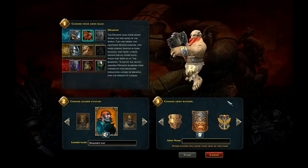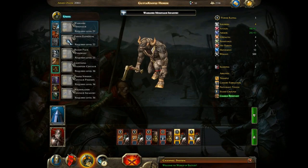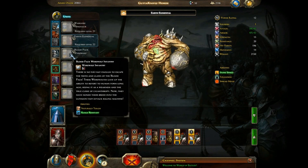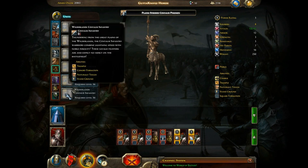Once you decide on the race you wish to take into battle with you, give the character a well thought out name and choose your banner, you get a very easy run of the mill tutorial. Once that's out of the way, you start to unlock the rest of the game as you go. You have single player missions against AI which allow you to earn XP and coin to upgrade units or buy new ones if you're feeling particularly flush with cash.